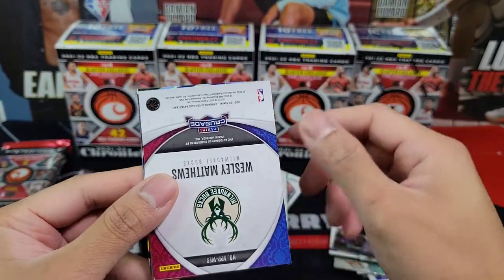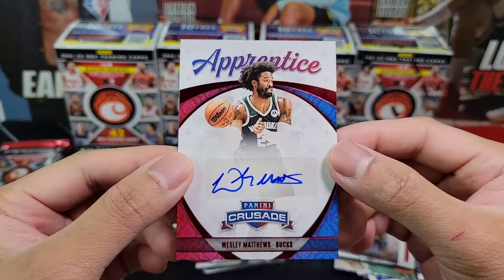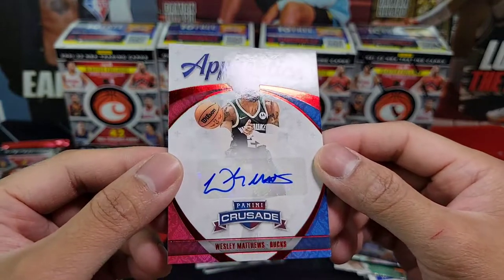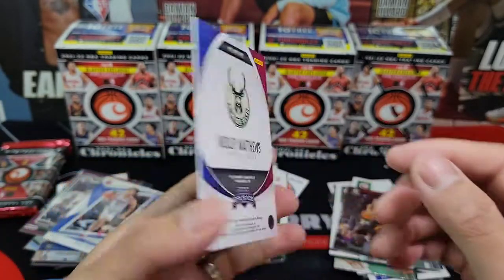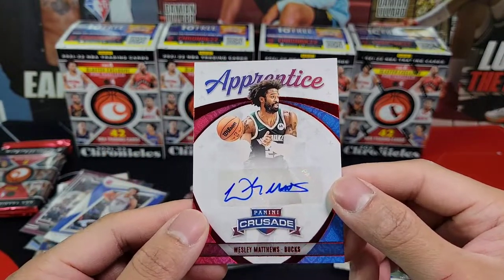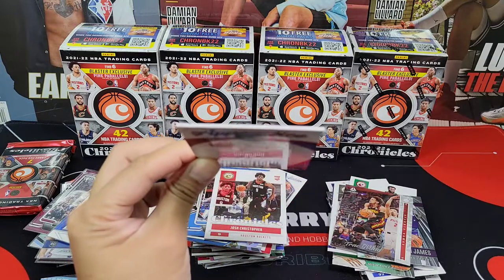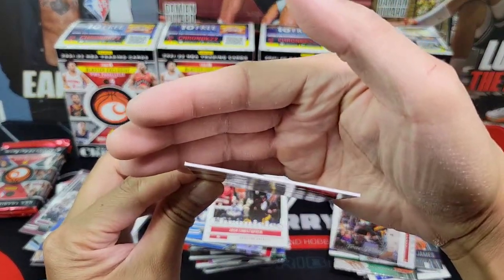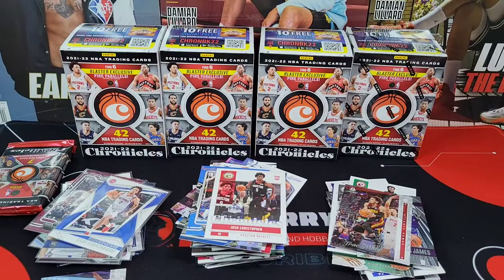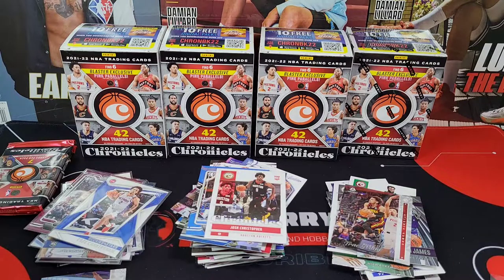Oh, we have an auto pull here! We have an Apprentice Crusade — Wesley Matthews from box three! Wow, very nice. Man, imagine if it's — and it's a thicker card too, you guys can see it. Let me try to sleeve it. I'll put it in the appropriate sleeve later.